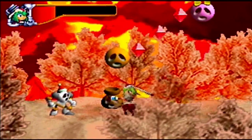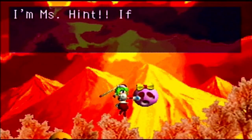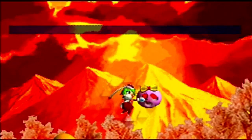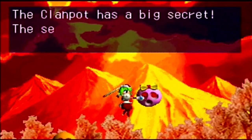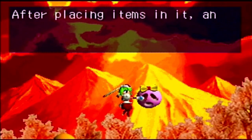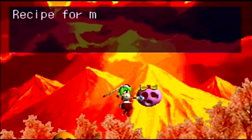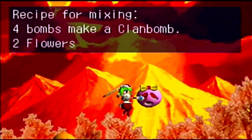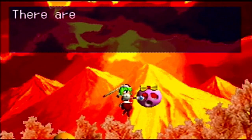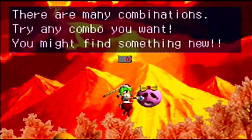Unfortunately, we don't have anything to mix in together right now. That gives us nothing. So let's go talk to Ms. Hint, shall we? The Clampot has a big secret — the secret is in mixing items. After placing the items on it and shaking it well, they will be mixed. You're just telling me stuff that I have already done! Recipes — okay, here's something new: four bombs make a Clamp bomb, two flowers make a Ninja Star. There are many combinations — try any combo you want, you might find something new.